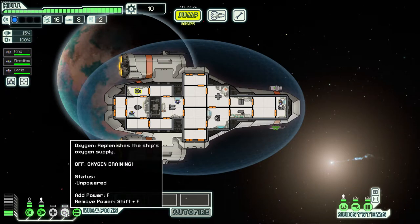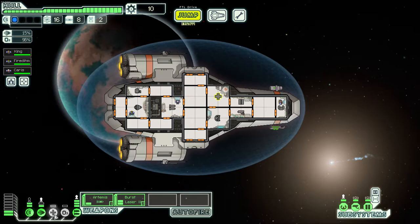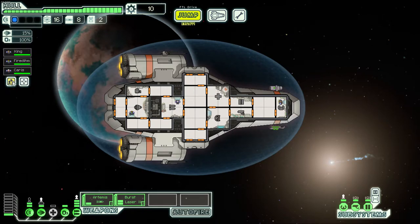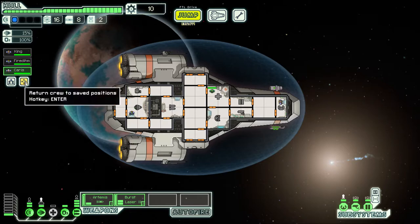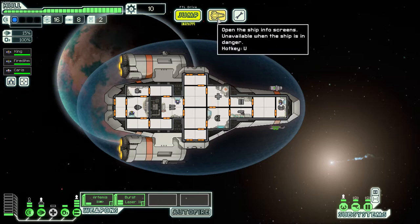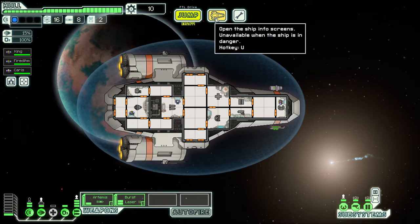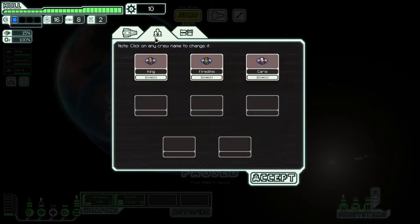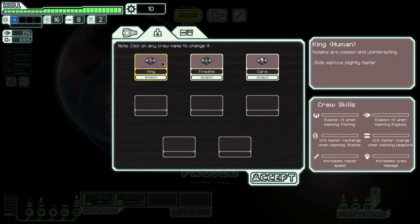Our dodge chance depends on our pilot's skill and how much engine power we have. Oxygen level matters too — if you depower oxygen it slowly drops, which is bad for your crew. The Kestrel starts with three human crew members, but there are other alien races you can recruit. A good tip: save your crew positions — press the save button or Enter and they'll return to their assigned spots.